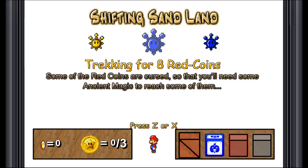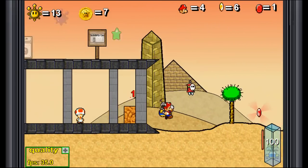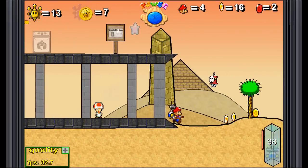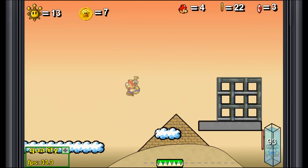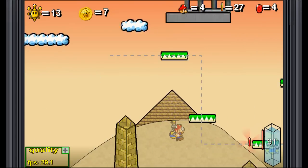Some of the red coins are cursed, so you'll need some ancient magic to reach some of them. I think we've already seen the ancient magic — I'll tell you about it when we come across it again. Turn on the hover nozzle, because that always helps. I remember there was one right here — nope, just a lot of coins. But as I've said many times before, I like coins. I'm gonna take this invisibility star, as we talked about in the last episode, to grab this one. There's one right over here, but I'm gonna need the invisibility star for the others.